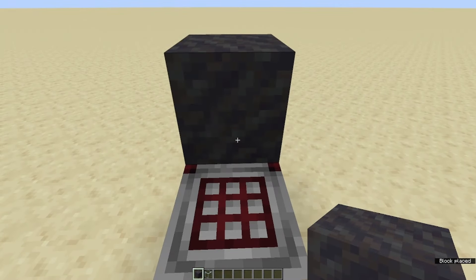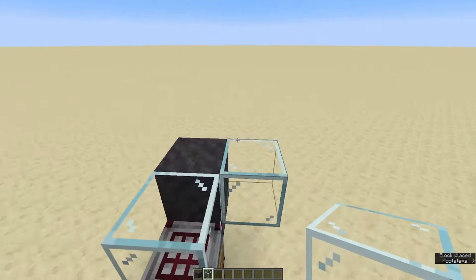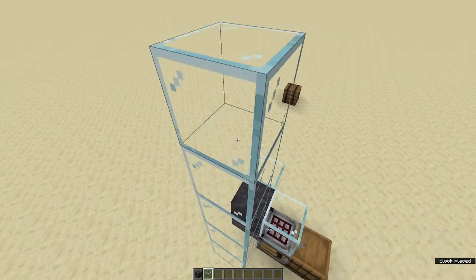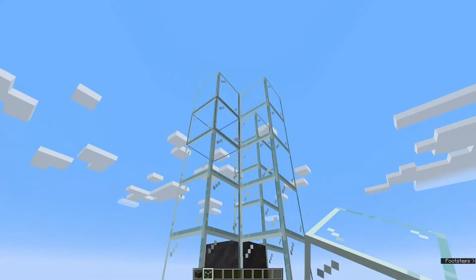Next we're going to take a mud block and place that on top of the hopper, and then we're going to take our glass and stack it all the way up to the top — the glass will be five blocks high.